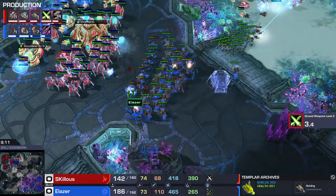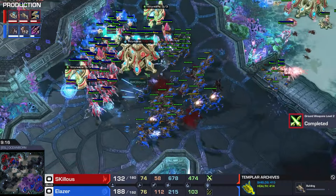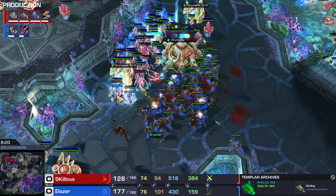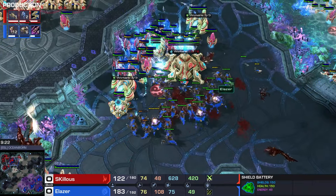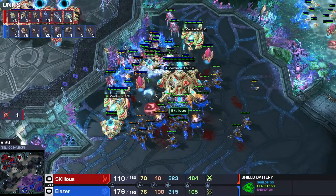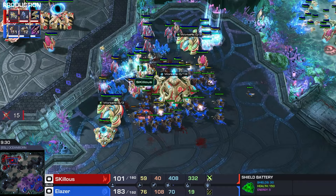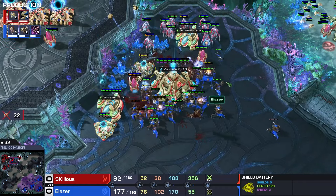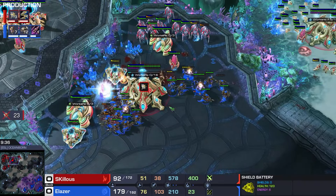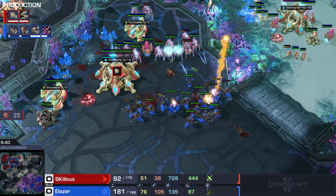He was planning on doing a lot more damage with his Adepts and his subsequent Blink Stalker attack. Look at all of these Hydras just dishing out the damage - plus two range even coming up. Skillis does have a shield battery. Plus two is done for Skillis but he does not have a lot of Stalkers left - only a handful. The shield battery is out of juice and these Hydras are going to town. 23 probes going down.